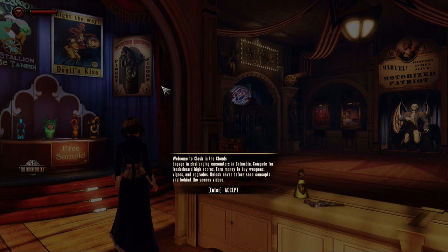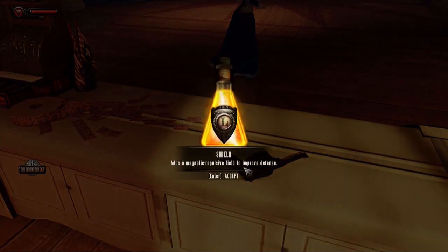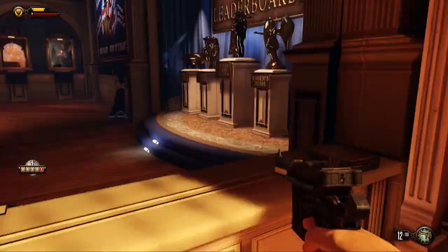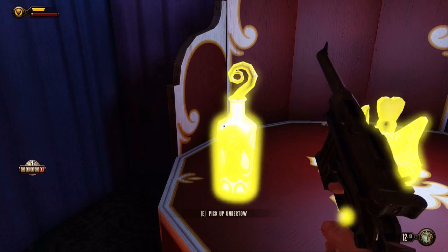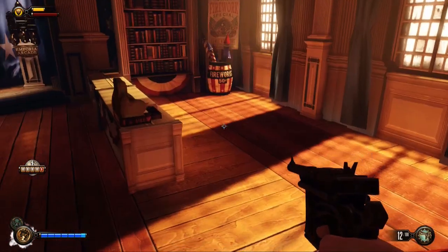Welcome to Clash in the Clouds. Engage in challenging encounters in Colombia. Compete for leaderboard high scores, earn money to buy weapons, vigors and upgrades. Unlock never-before-seen concepts and behind the scenes video. And it's good to see that Elizabeth is still here with us. We've got a shield upgrade, so it looks like everything that we did during the main game has been removed, which probably means we need to kind of unlock things again.